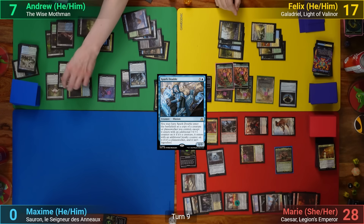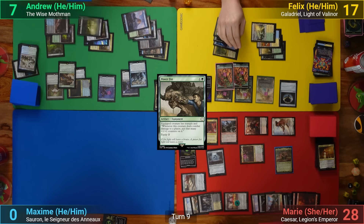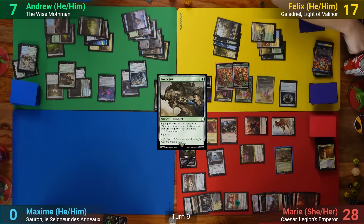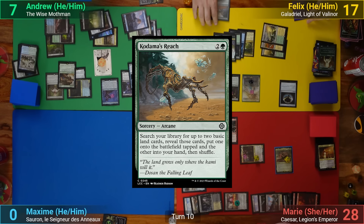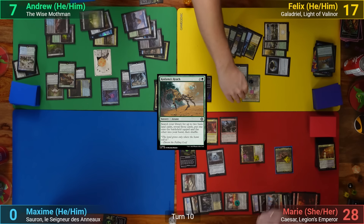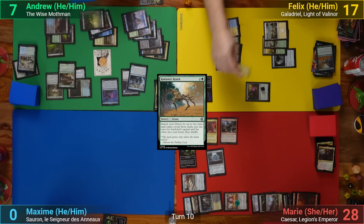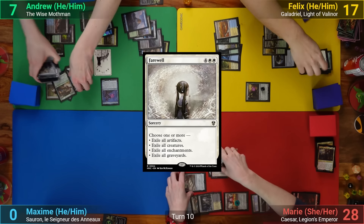After combat I cast Power Fist and pass, triggering my Tox Rolls — putting two slime counters onto each creature for minus two/minus two. Some stuff dies, I end up getting four slug tokens, and pass. Felix draws, casts Kodama's Reach to find a land for hand and a land for the field, goes to combat and swings at me which I block. Tox Roll triggers and Felix follows up with a Farewell picking all modes, exiling everything on the board except lands.